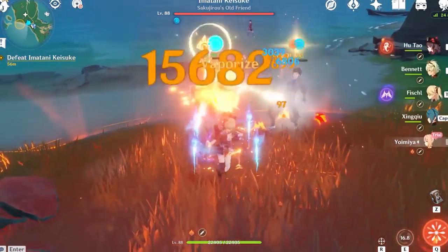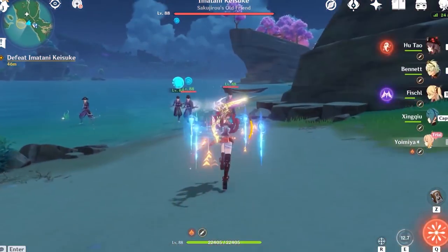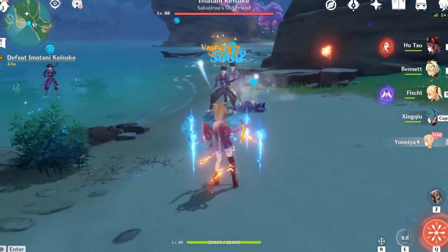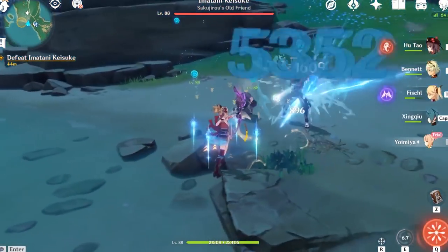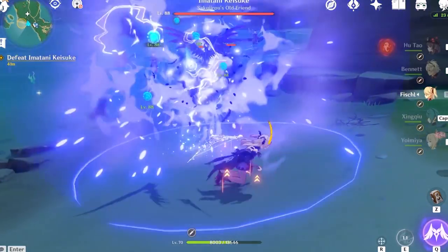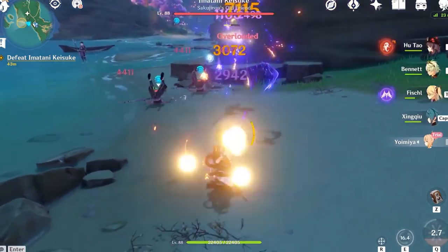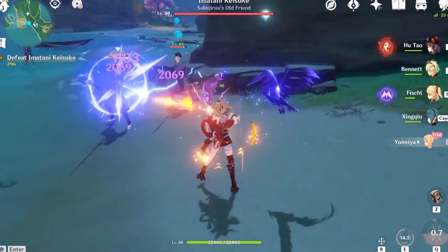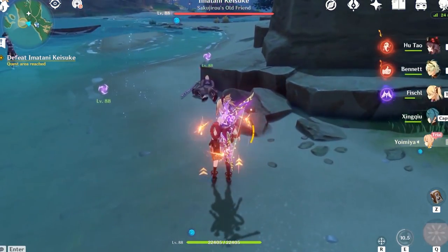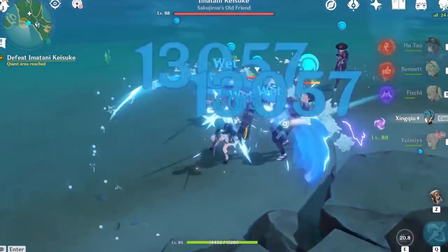Yomiya is an exceptional character for free-to-play players. She has fantastic four-star weapon options in the Rust and Hamayumi, both supporting her normal attack-focused build. For artifacts, Lava Walker suits a mono-pyro team, Reminiscence is great if you have time to farm it, and even the old Crimson Witch set works reasonably well. If you're newer to the game, Reminiscence is the top farming priority.